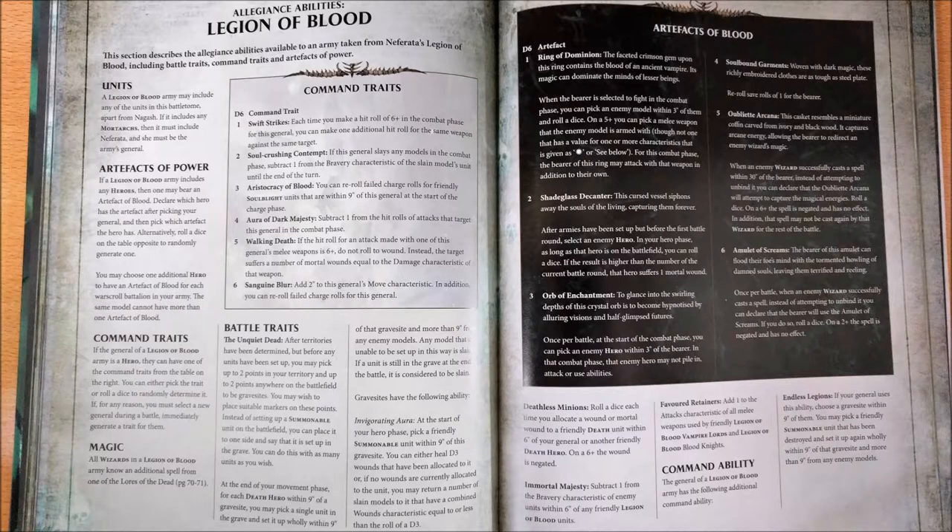The second characteristic battle trait of this alliance is Favored Retainers, which lets you add one to the attack characteristic of all melee weapons used by friendly Legends of Blood Blood Knights and Legends of Blood units with the keyword Vampire Lord. It's quite interesting because Vampire Lord being a keyword means it also applies to Vampire Lords on Zombie Dragon — and being a battle trait, it also influences the attacks of the Zombie Dragon itself, adding quite a lot of attacks to the unit. For the Blood Knights, it adds attacks to their mounts as well, improving quite a lot the amount of attacks such units can bring.